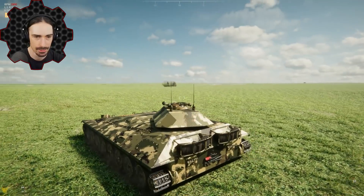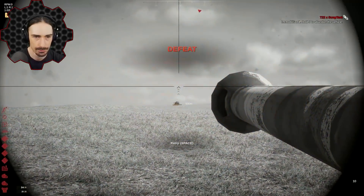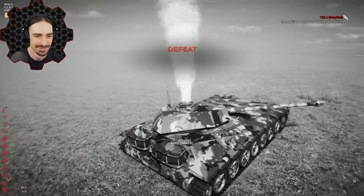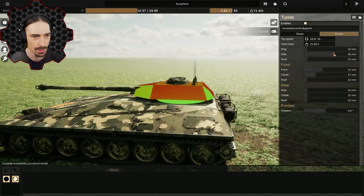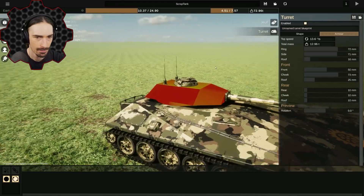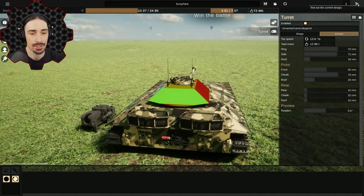All right, now we can aim, but we're getting fired at so let's try to fire back. I don't know where — and I'm dead. I think our turret is way too under-armored. Let's fix that. There we go, I believe we're a lot better armored now, so let's actually try to fight.